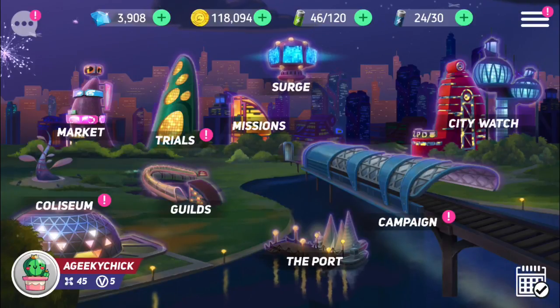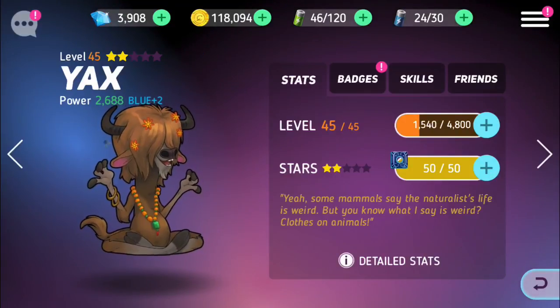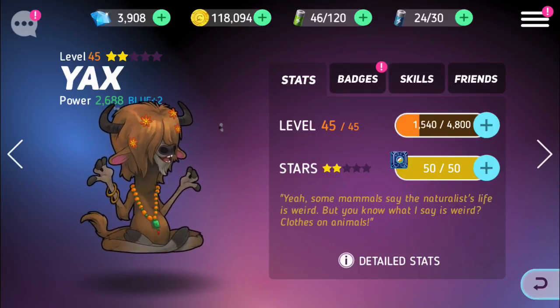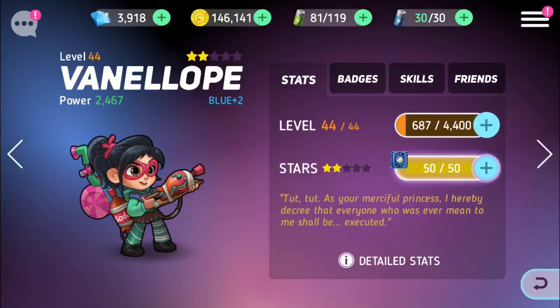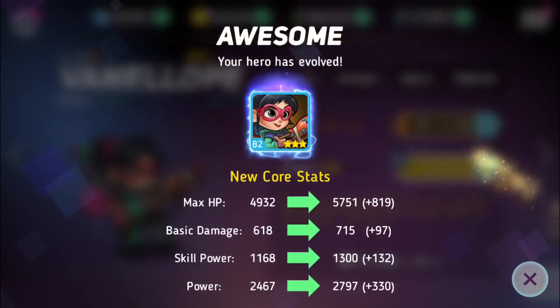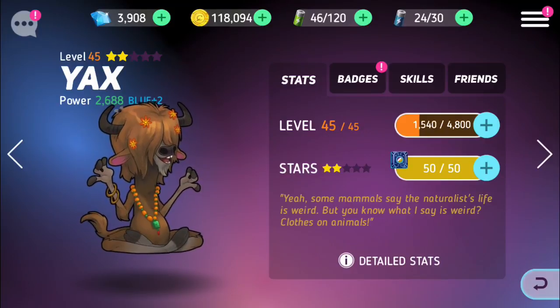Hey guys, it's a Geeky Chick here and I'm back with another Disney Heroes Battle Mode video. Today I am going to promote Yaks to three stars and he will be purple. Just a few moments earlier I was playing the game and I promoted a Vanellope — I evolved her to three stars — and I didn't save it, but I did record a little bit of that for you guys. But let's go ahead and get Yaks.